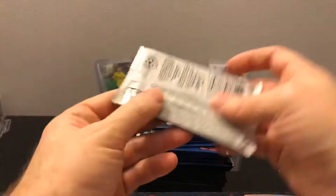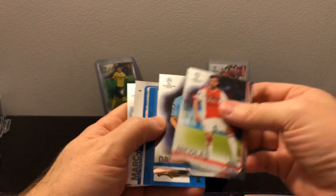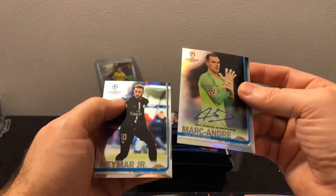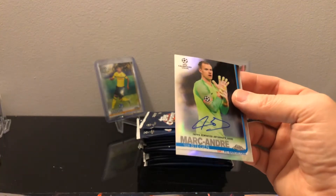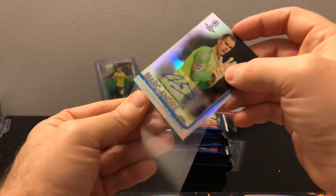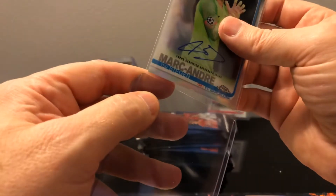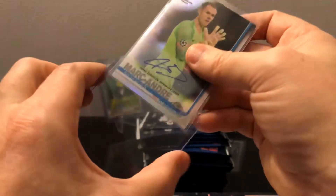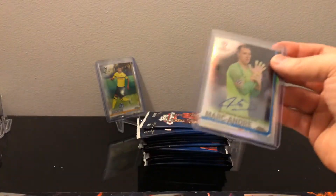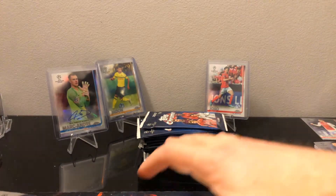The Superstar Sensations are interesting because they basically shine like a refractor, but I don't think they are a refractor. Looks like we got an autograph - and not a bad one, really. Marc-Andre Ter Stegen. That's pretty cool. And we got a Neymar Jr. too. Anything Real Madrid, Barcelona - he's a heck of a goalkeeper. I respect them and I would consider that a hit.